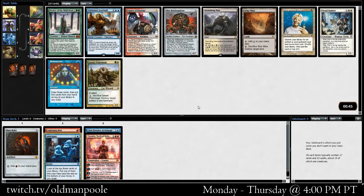Torrential Gearhulk works well with the Anticipate and Lightning Bolt. Not wild about Brainstorm on its own. I do think Master of the Wild Hunt is a little bit better than a lot of people think, but... okay, let's take the Gearhulk here.